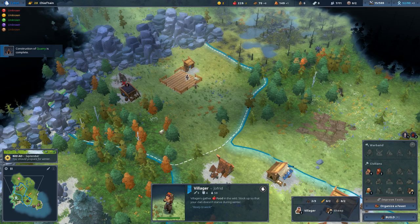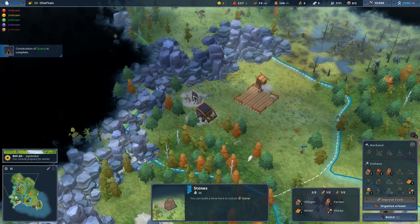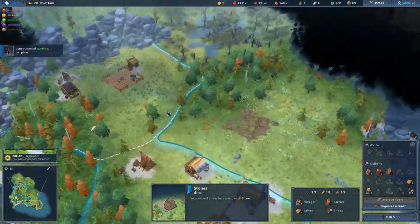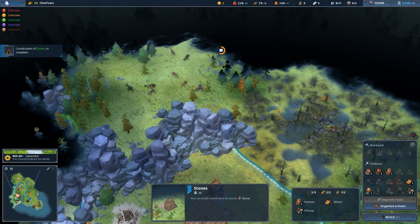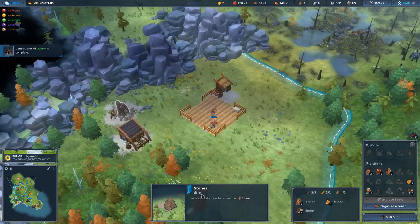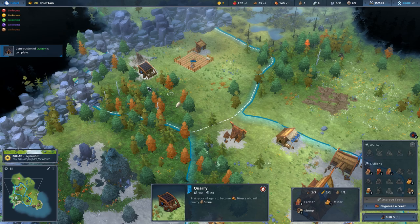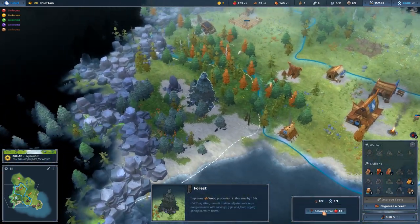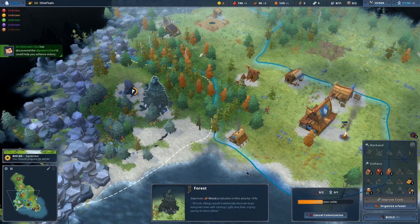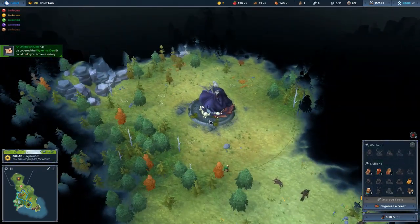I'm going to assign this person to the quarry. The quarry is one of the few buildings that will actually run out of a resource - both for stone and for iron. You can actually see the symbols on the mini-map. You'll have a limited amount of that resource that you'll extract, and then it'll get a question mark and you'll just destroy the building. Let's colonize this tile because I'd like to put down a woodcutter hut.